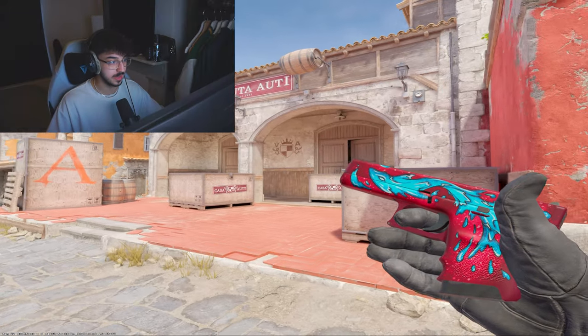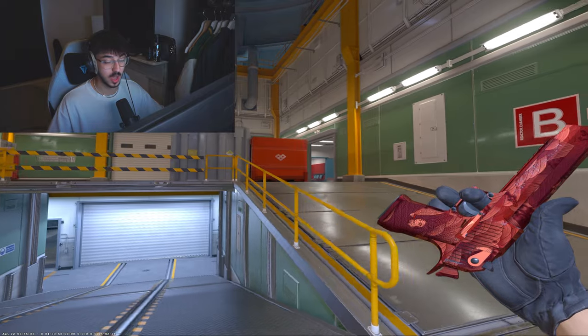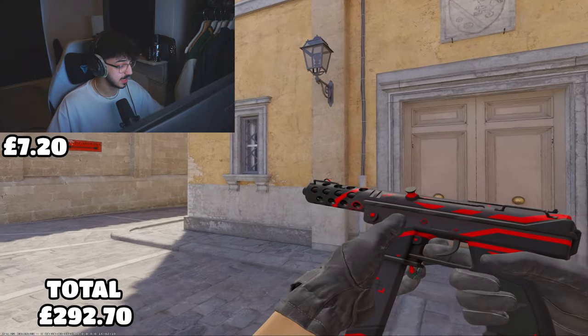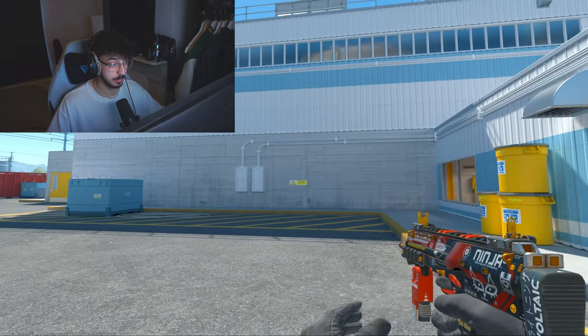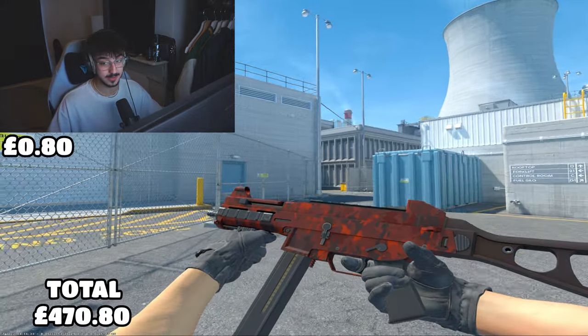Now for the expensive tier — starting with pistols: Glock-18 Water Elemental Factory New for £7.50, the USP-S Kill Confirmed Minimal Wear for £50, the Deagle Sunset Storm Factory New for £190, Berettas Hemoglobin Factory New again, P250 Crimson Kimono Factory New for £30, Tec-9 Isaac Factory New for £7.20, and the Five-SeveN Candy Apple Minimal Wear for £50. Moving to SMGs: the Mac-10 Red Filigree Minimal Wear for £60, and MP7 Blood Sport Factory New for £2.13 — no other red MP7 skins exist.